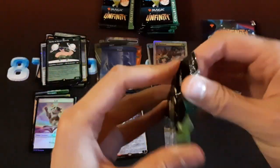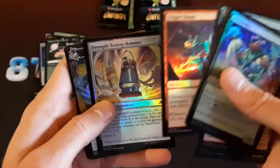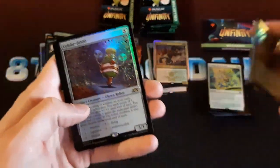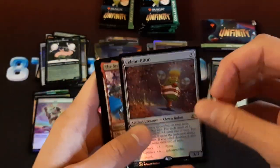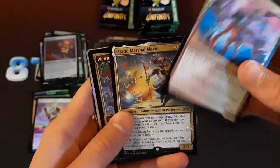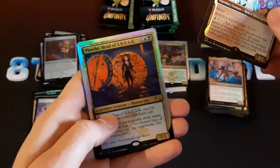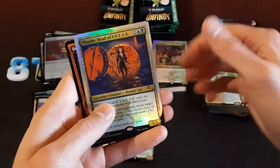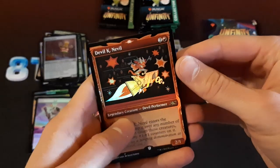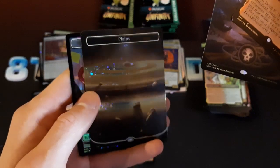I wonder if we can get the Urza Academy Headmaster in the reprint slots. Ambigun — it's a fun card. Celebrate Thousand. Grand Marshal Macy — another mythic. Here's a mythic reprint: Phoebe, Head of Sneak. Swamp and Plains.